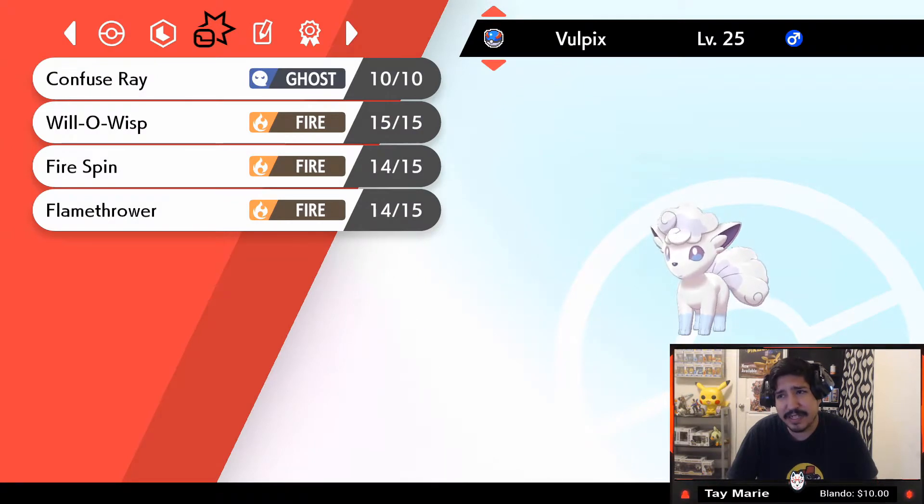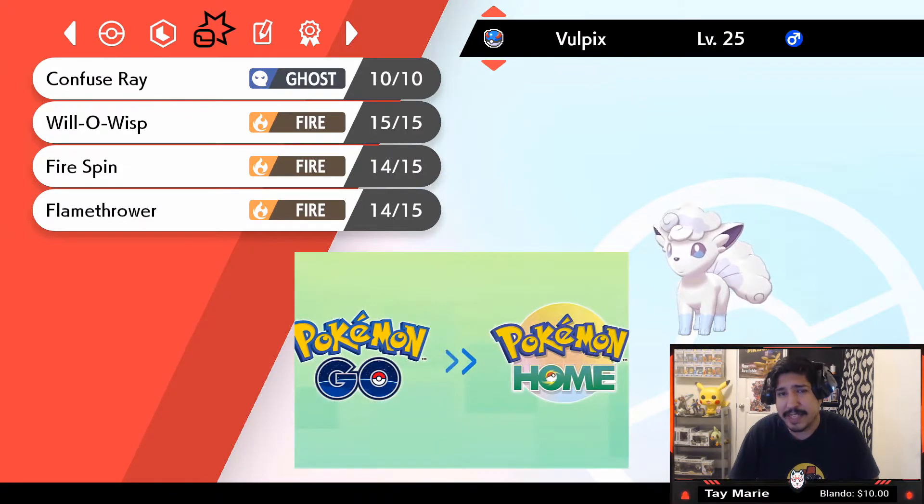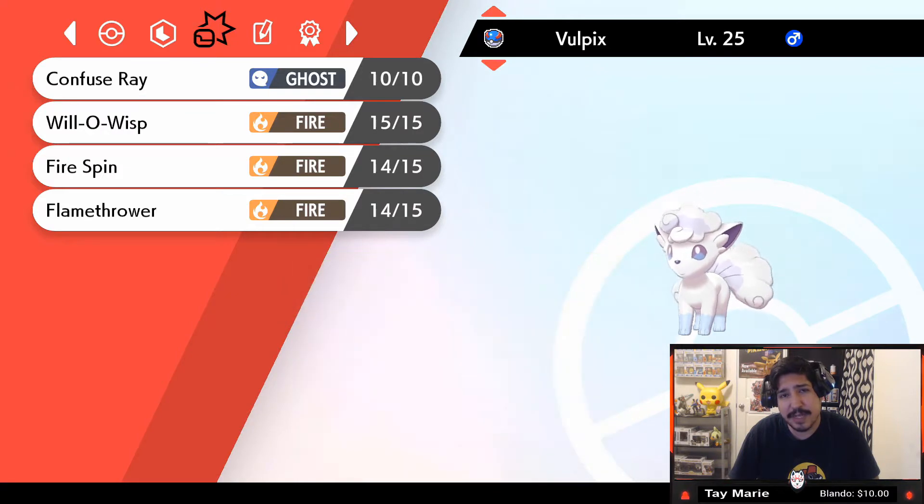As you can see on my screen, this Alolan Vulpix is kind of sus — you have an impostor among us, and it's clearly this Vulpix. For some reason, thanks to the introduction of Pokemon GO to HOME, this happened. If you have a Galarian Ponyta or an Alolan Vulpix, it automatically registers them as their Kantonian version, which is very weird because it's not supposed to do that. But for some reason when you transfer your Vulpix or Ponyta from GO to HOME, it automatically does this.